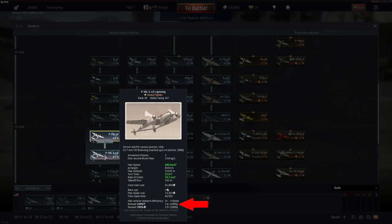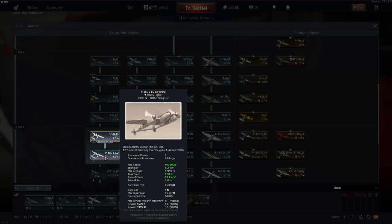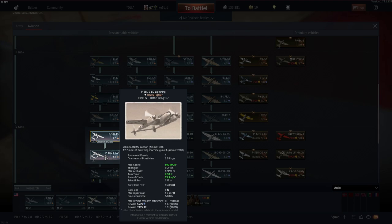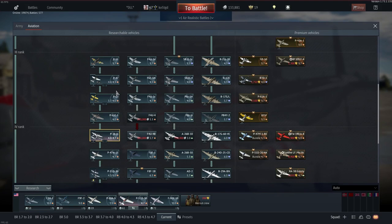Every aircraft in War Thunder has a statistic for its research percentage and its silver lion gains percentage. It's a little modifier off to the side — in this example, 3.9 times 100%, so that's 390% silver lions. 100% would be normal.